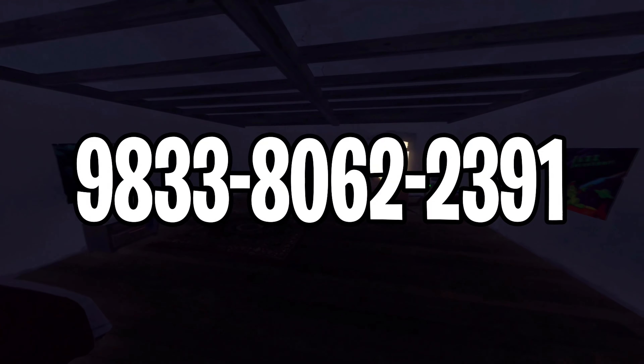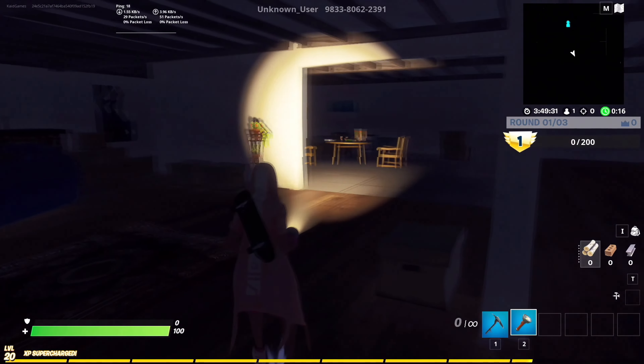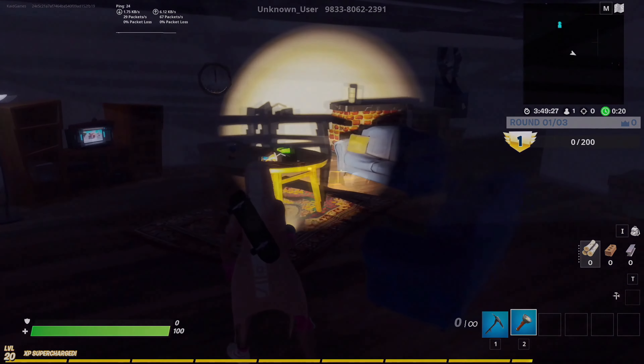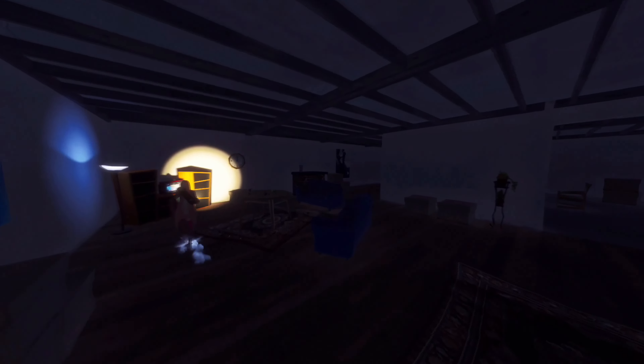Moving over to the eleventh map on the list, which is a map called Ghosts in the Apartment. This is a very simple but creepy and scary maze map where the whole map is made from different floors and apartments. You have to go through it, try not to get scared from jumpscares, different figures lurking in the shadows, and much more. I recommend you try this map out and let me know if you liked it.